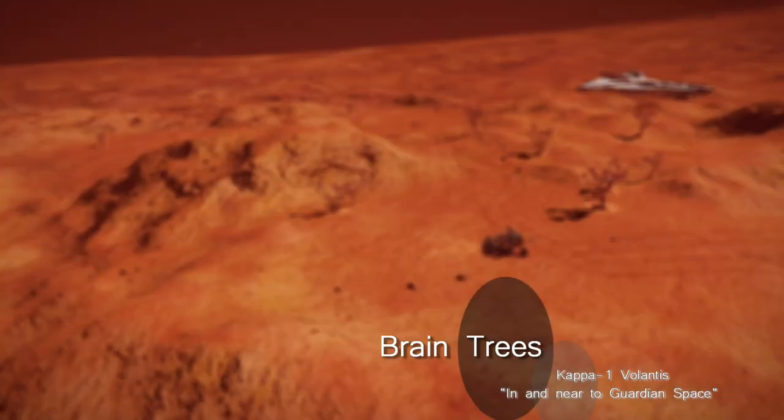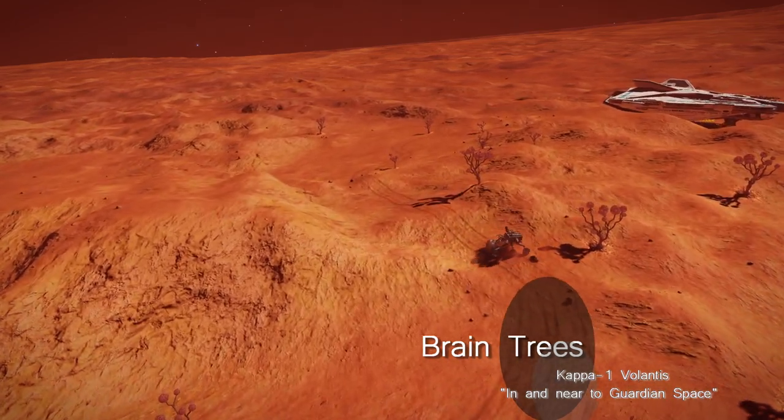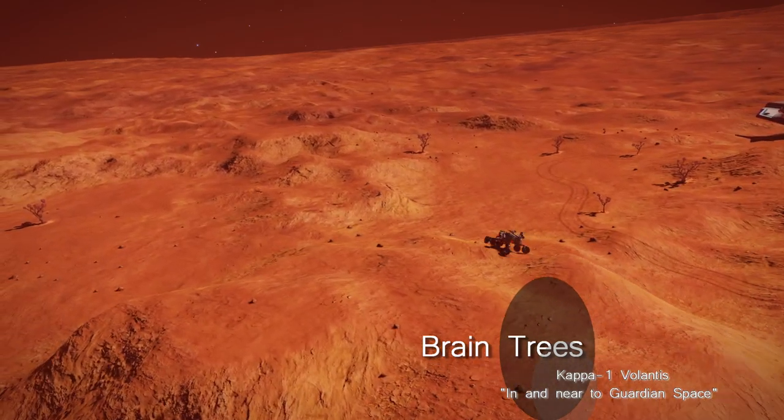If you're near or in the Guardian bubble, or near to one of their far-flung outposts, you'll probably come across braintrees. Like space pumpkins, there are multiple variants of braintree, and one relatively nearby system that has multiple variants is Kappa-1 Volantis.